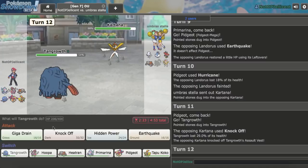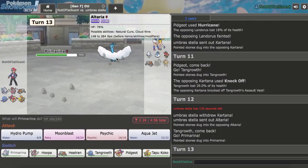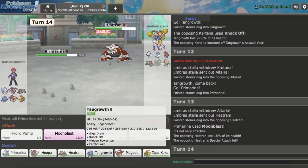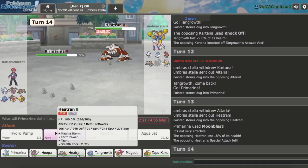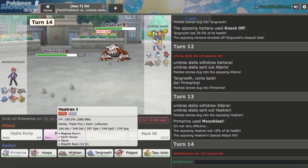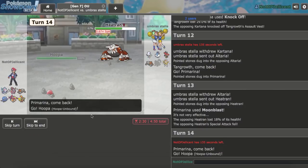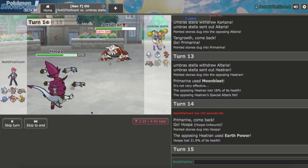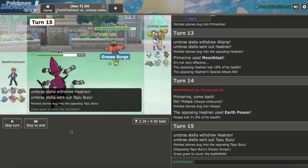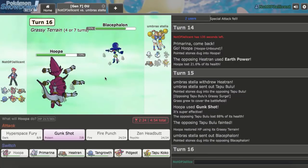Out comes Kartana again — I go back to Tangrowth. He goes for Knock Off to remove my Assault Vest — smart decision. I switch to Primarina predicting Altaria, but he goes Heatran. I want Moonblast to hit Altaria before it sets up a Dragon Dance. He hits me with Toxic — totally fine, Hydro Pump is always my play. He switches to Ferrothorn. I stay in predicting he'll set up hazards. He goes for Leech Seed — Hydro Pump again to prevent recovery. That gets me a free switch into Hoopa.